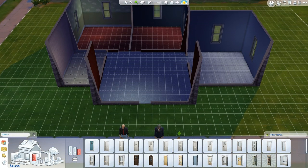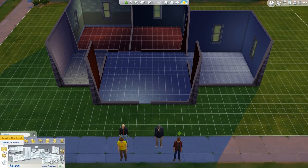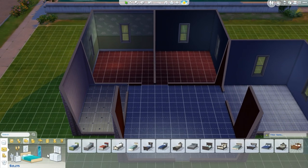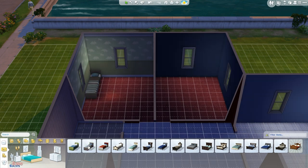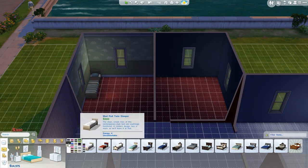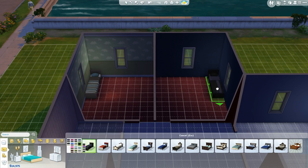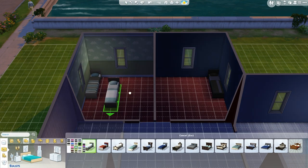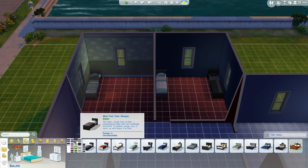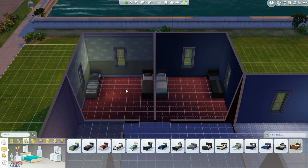Now we've got to start furnishing this place. We can search by clicking or browse categories. We're going to do some beds — let's get some beds up and running. We need two beds for each room. There will be simple beds to save us some money. We've got this bed here, and then we'll switch it up and get another different one. This badass one belongs in the evil room — that's Aruba's evil bed. Then we'll put the other ones in.